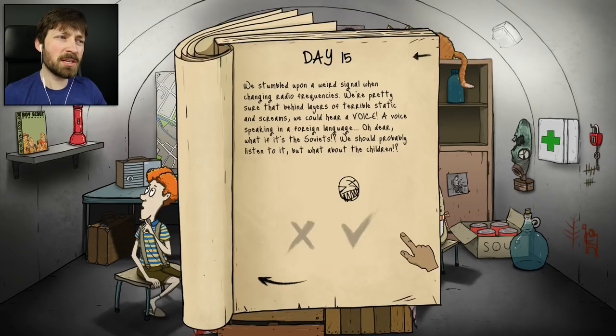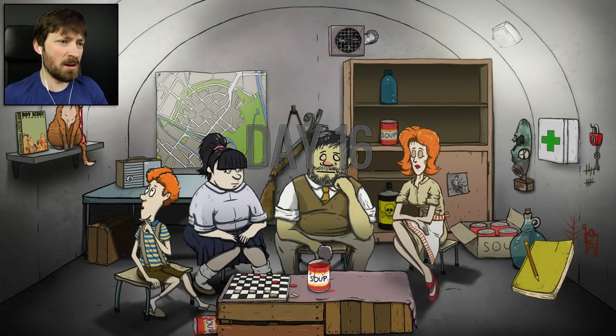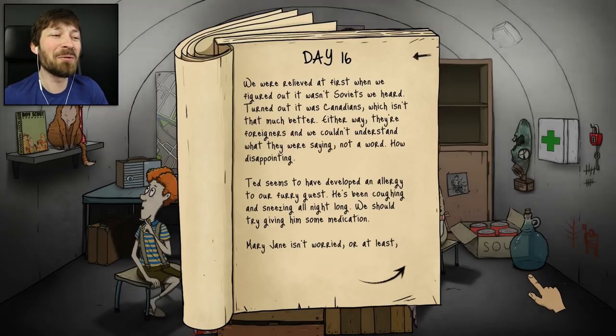We stumbled upon a weird signal when changing radio frequencies. Behind layers of terrible static and screams, we could hear a voice speaking in a foreign language. What if it's the Soviets? We should probably listen to it. I never thought about who nuked us in this game - you don't even think about what's going on in the world. Maybe Sharikov is a Soviet? It made Ted sick. We were relieved when we figured out it wasn't Soviets - it turned out it was Canadians, which isn't that much better. They're foreigners and we couldn't understand what they were saying. Not a word. How disappointing.